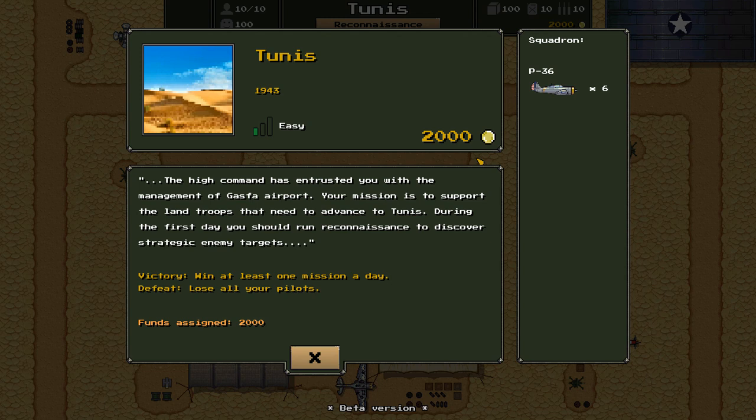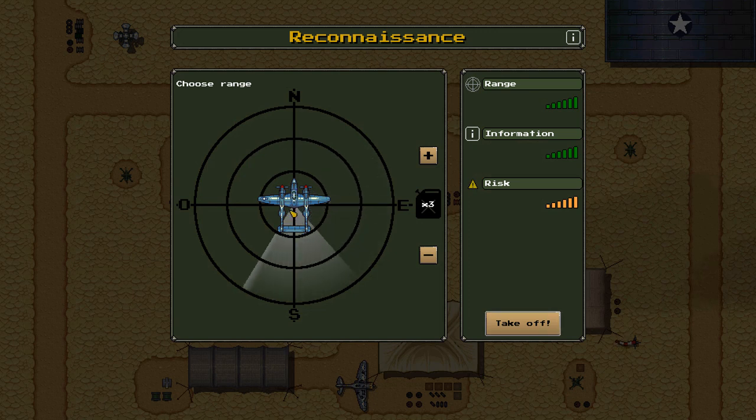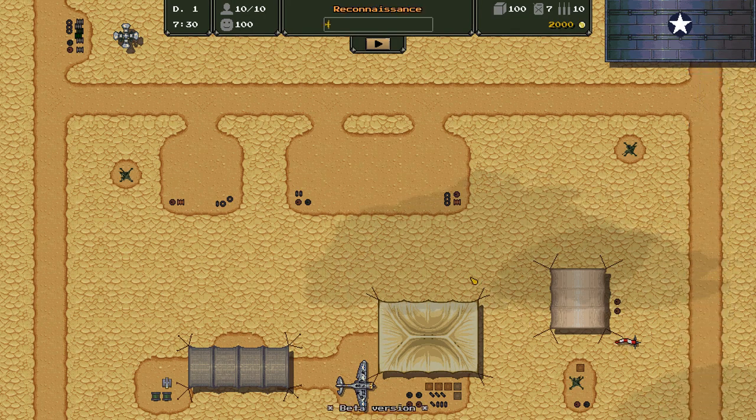We're going to be running Reconnaissance here to run strategic missions, but the ultimate goal is going to be taking out some actual enemy planes, maybe bombing some ground targets, and going from there. So let's stick to Recon now. For the range, let's go ahead and head to the northwest — see what happens and hopefully we have some luck and spot something.